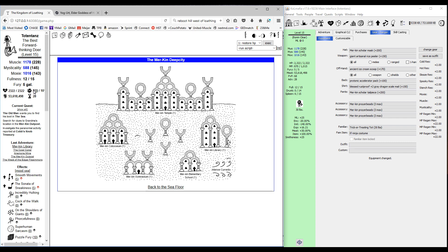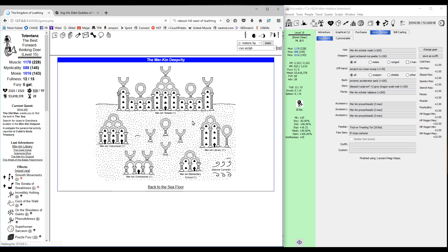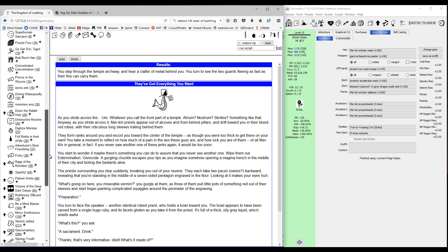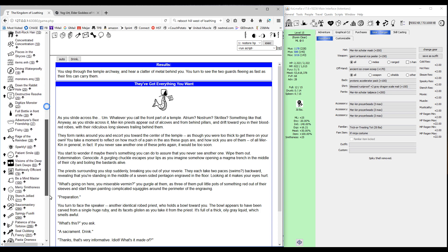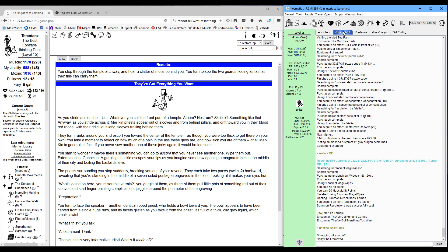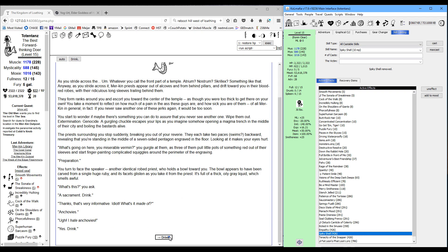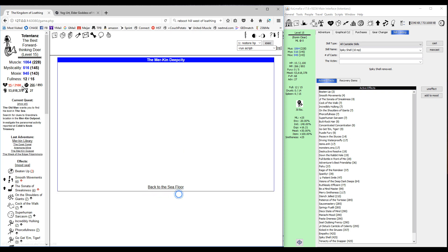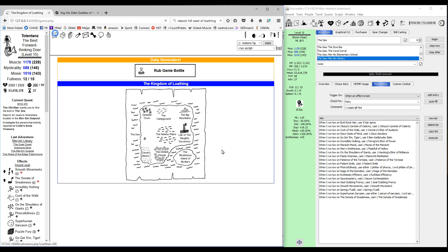Make sure you restore your MP first — easy way is to visit the nuns if you have that open. Then head over to the temple, but one last note before you go in: make sure you don't have any effects that cause damage, like spiky shell for some reason. We need to unaffect that. Double-check it's actually gone — somebody buffed me with that because it's not in my mood. Remove anything like that and make sure you don't have a familiar that does attacks either.